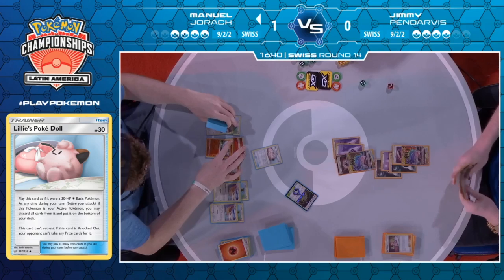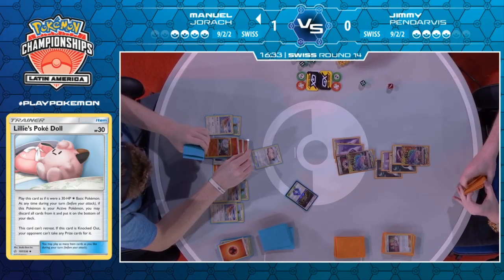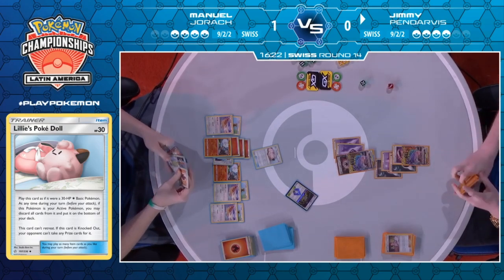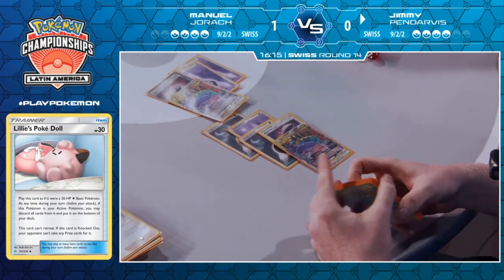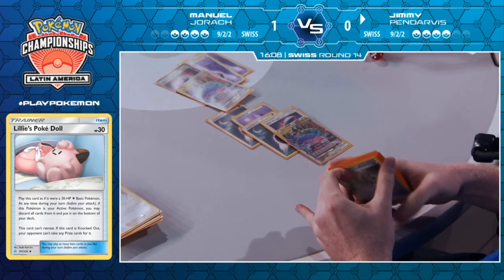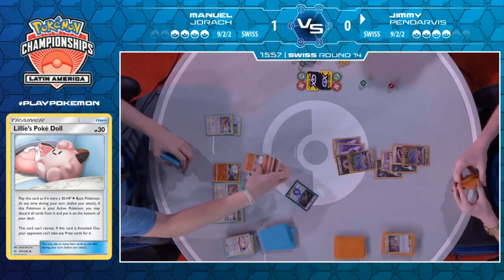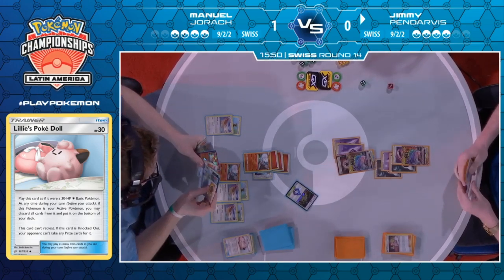Not having access to enough fire energy from the discard pile means it was Fiery Flint or bust, and it ended up being a bust situation. I really like the Poké Doll inclusion in Manuel's deck — it allows him to make this play with the Escape Board, buying himself an additional turn. It's something we haven't seen in many Blacephalon/Pidgeotto lists, but it really does help buy some time and it's going to be a real pain for Jimmy because he has no way around this. It was a combination of Welder, attaching that additional energy so you don't fall behind, and then the Lily's Poké Doll allowing him to not provide a prize for Jimmy.